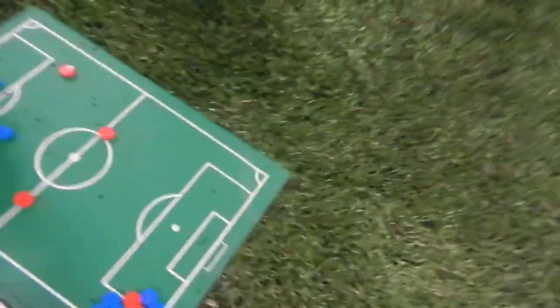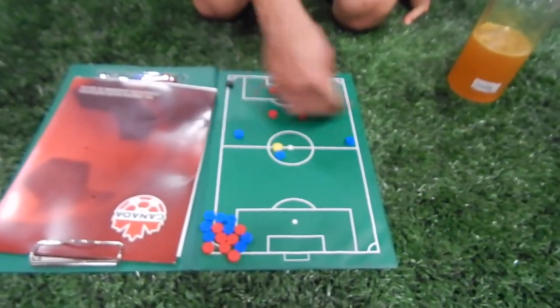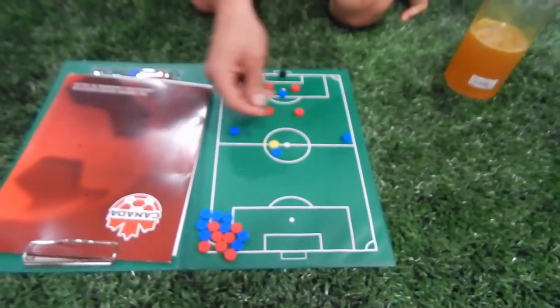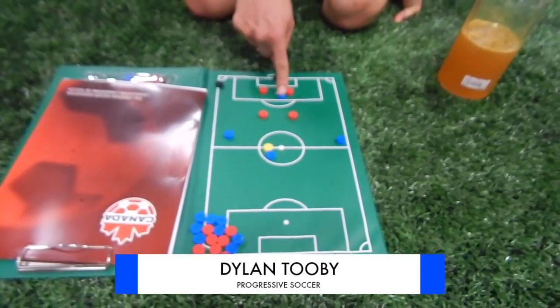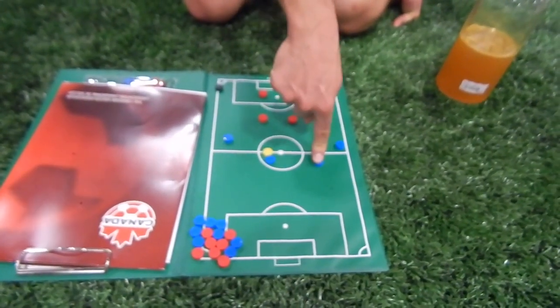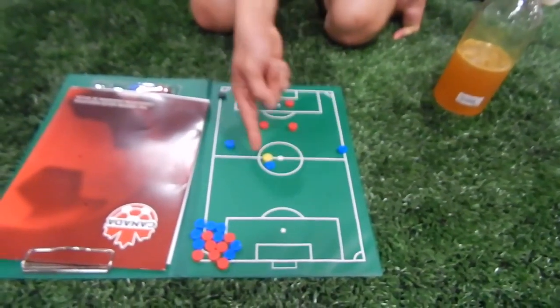Goalkeeper's biggest thing is communication, because you can see everything. The way it usually works is these three guys are in constant rotation — two-touch, constant rotation, in and out, passing. This guy plays target, so he might try to stay in here or pop up out here, but he doesn't usually go back into the rotation unless someone comes forward and switches with him.